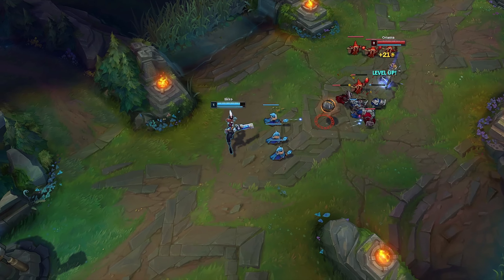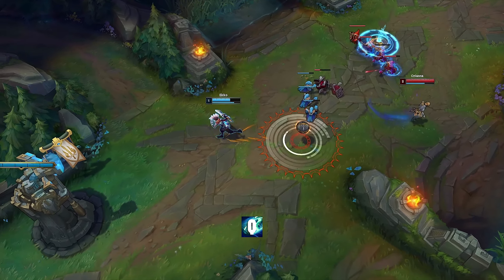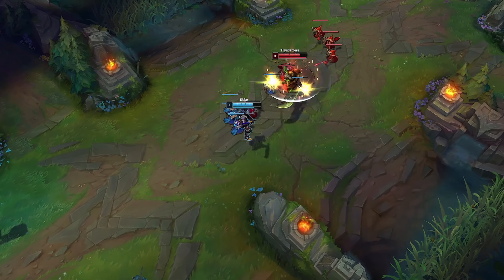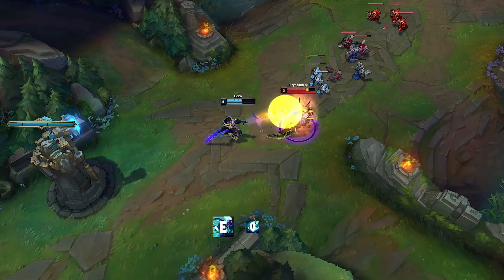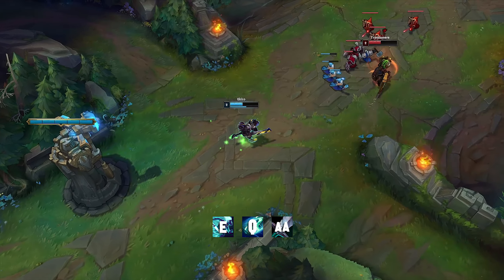In the early levels against ranged champions, farm minions with Q and stay in a safe position. But when you reach level 2, you can trade with the combo E, Q, auto attack. With Electrocute, Echo deals decent damage.